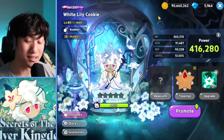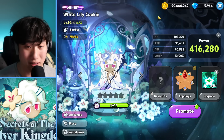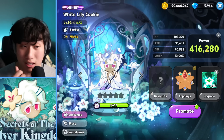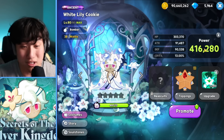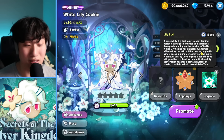Level 80 White Lily. I'm going to keep it at 0 star promotion just to see the 0 star promoted White Lily Cookie's stats and overall damage, and then we'll promote her later. She is a Bomber Cookie, so for everybody who thought she was going to be a support — she is a Bomber. Let's look at the skill effect here.